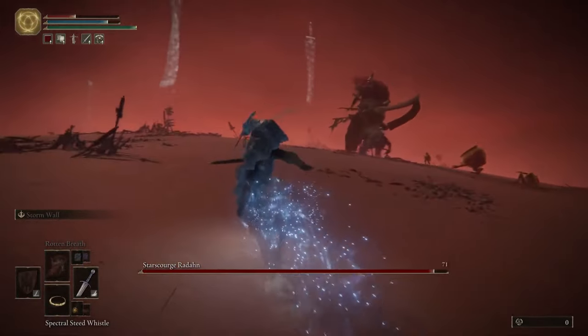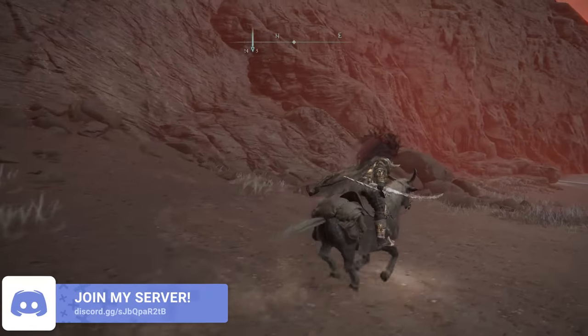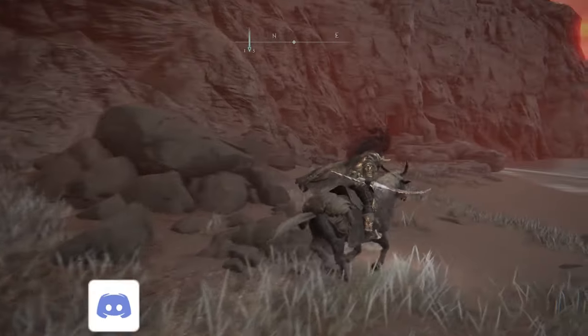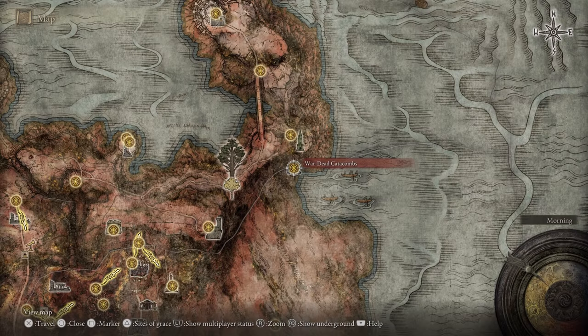Once you've beaten him, you've finished the setup. Step 1: now you've managed to defeat Radahn, head to the very north of the area you had the boss fight in and you'll see a wooden door on the side of the cliff. The cave is called War Dead Catacombs.